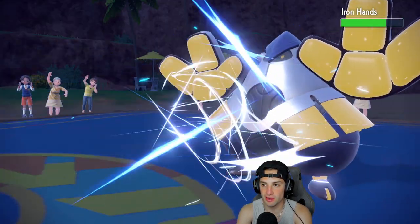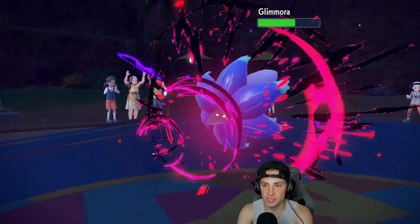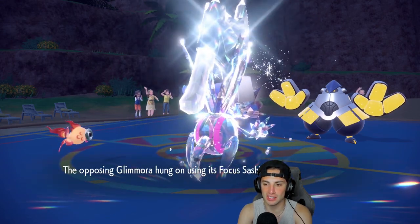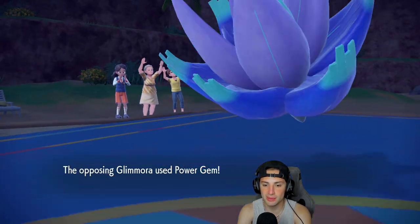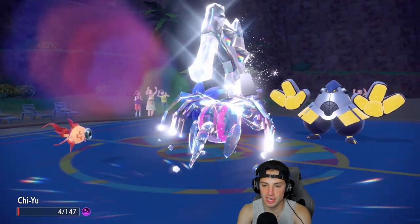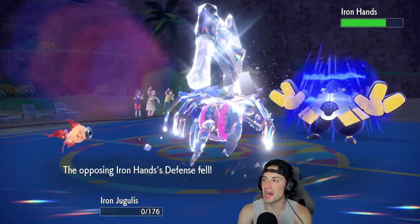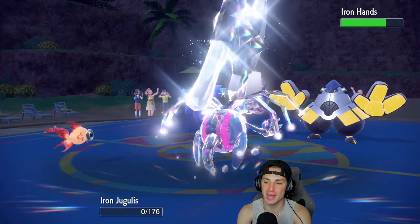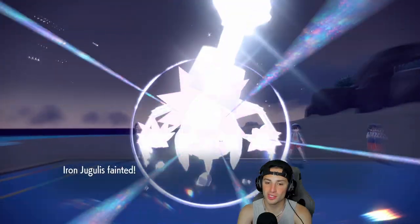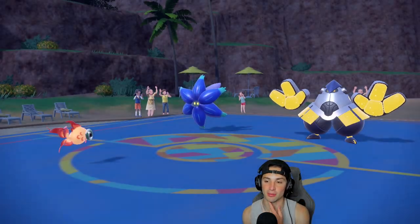Air Slash flies here — give me a flinch — and Dark Pulse does a nice chunk, but we hit the sash on Glimora. Power Gem goes after Chi-Yu, who's going to die to Toxic, and Close Combat finishes it off. Tough spot, but we have Fluttermane and Palafin in the back — two OP Pokemon. With Iron Hands' defense drop, I think we're still in this.